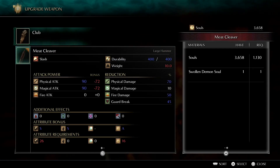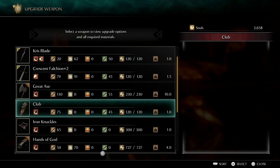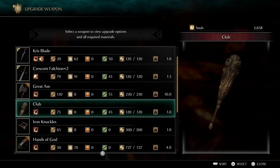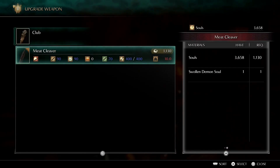The Meat Cleaver has S scaling with Strength, S scaling with Dex, and A scaling with Faith. If you're looking for a build that works with Cursed Weapon and a Faith/Strength or quality build, this is a fantastic weapon with heavy stagger potential. Keep in mind you don't have to level that weapon up — it's a free boss soul weapon. The Club is special in that you don't have to upgrade it first to get the Meat Cleaver.